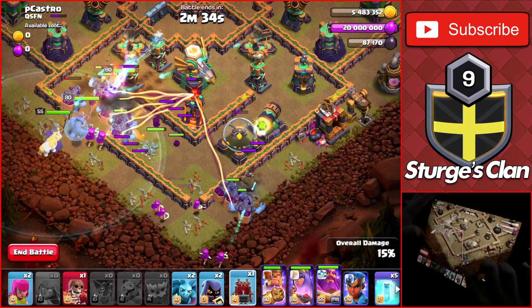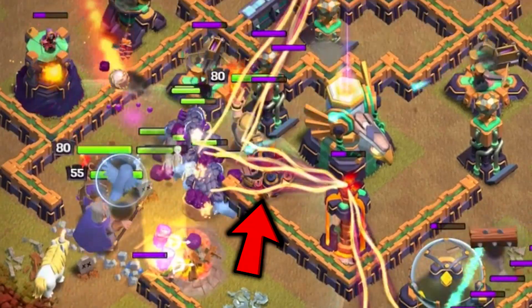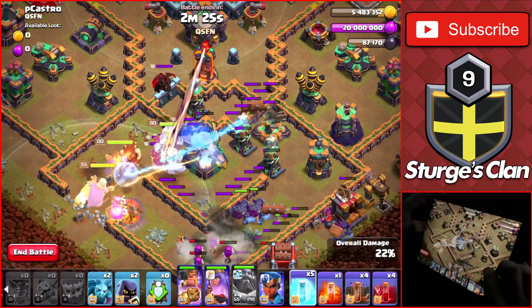Before dropping the log launcher at the bottom right beside this barrack. As you drop the log launcher, a giant bomb will start to activate, so make sure to use the warden ability to tank through it.